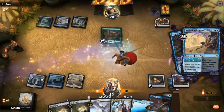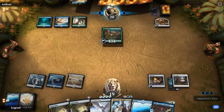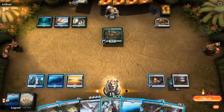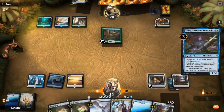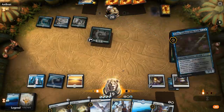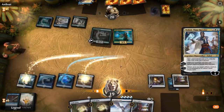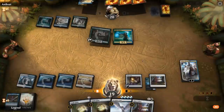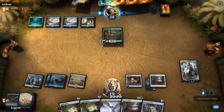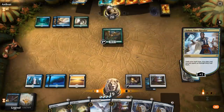A Brazen Borrower bounces Emry end of turn, so we lead with Emry. If it gets countered we can maybe resolve Teferi. The opponent responds with Frilled Mystic. It feels bad to bounce the Frilled Mystic but we need to protect Teferi as well, so we bounce it and resolve Teferi. Now we don't have to worry about the opponent playing anything at instant speed.